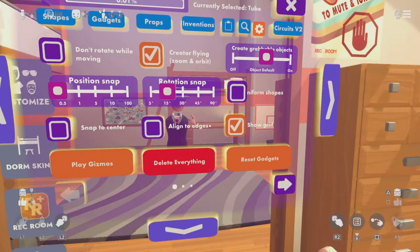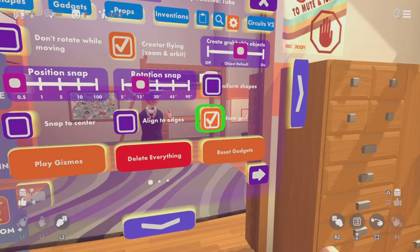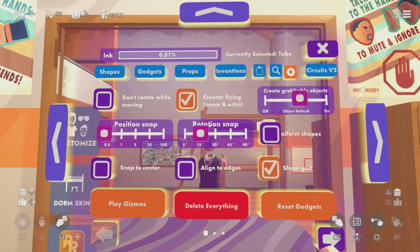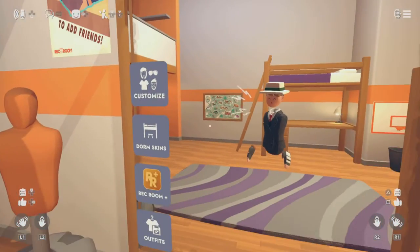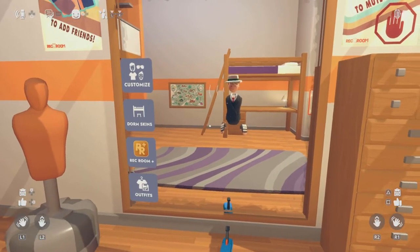Don't worry guys — if you have already saved it, it won't delete it forever. If you just leave your dorm and come back it will still be the same; it won't be like this, it'll be your normal dorm.